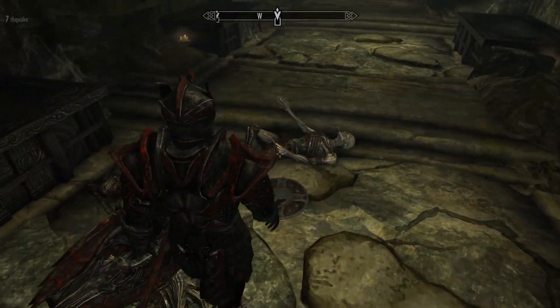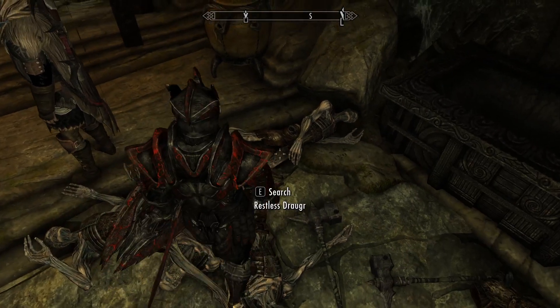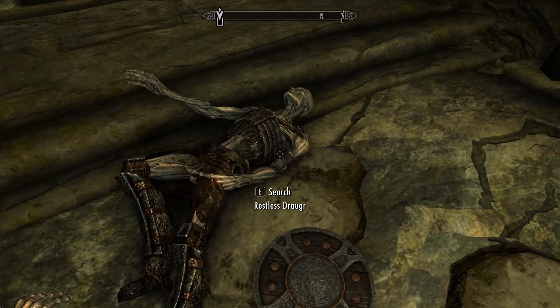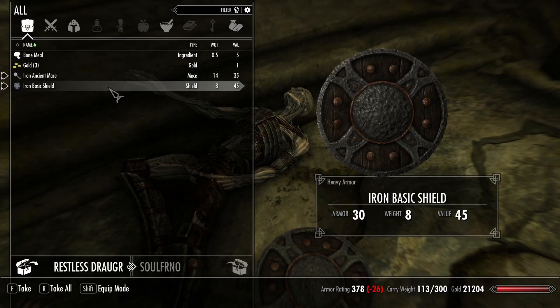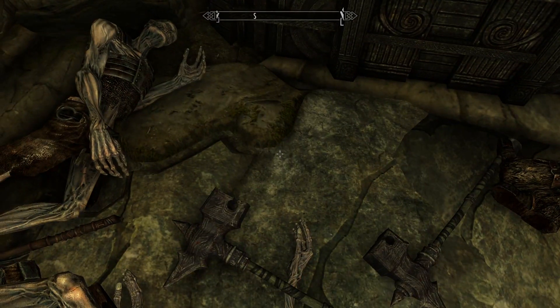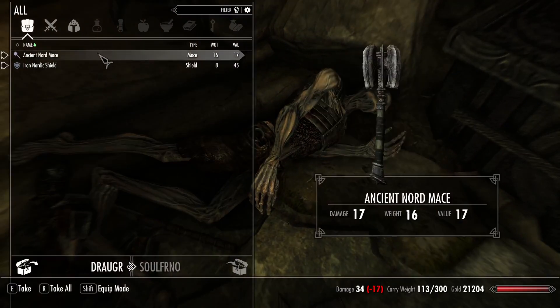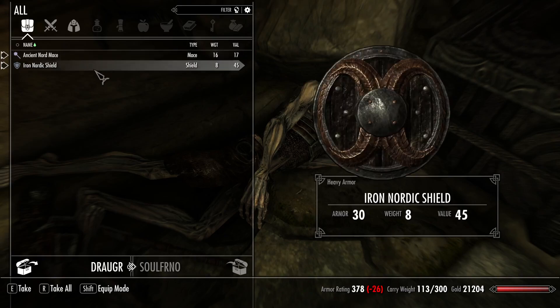You're forgetting to quicksave every ten seconds. Yep. Can you loot stuff? I think this guy might have a good explanation of it — iron ancient mace, as opposed to just the normal ancient stuff. And it's an iron basic shield. That's an axe. I'm looking for the guy with the hammer. Just an ancient Nord mace — it doesn't have a material. Iron Nordic shield, it has iron effects.